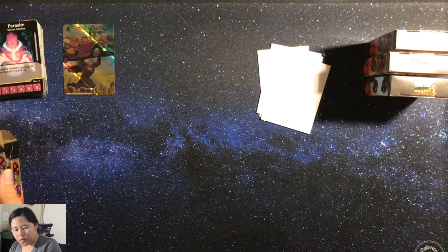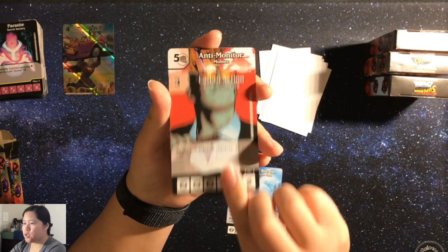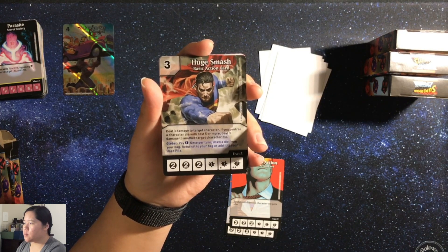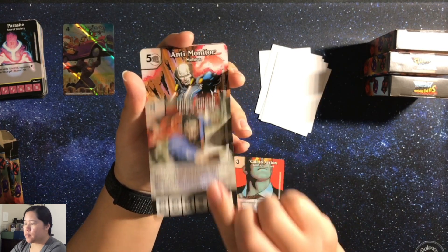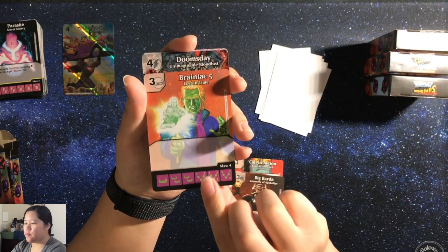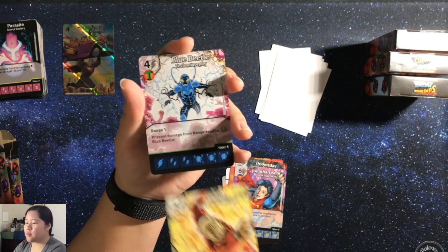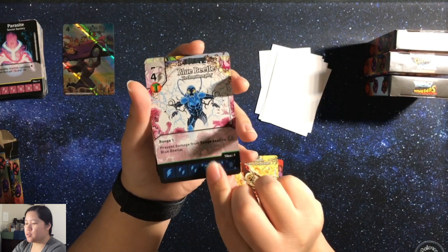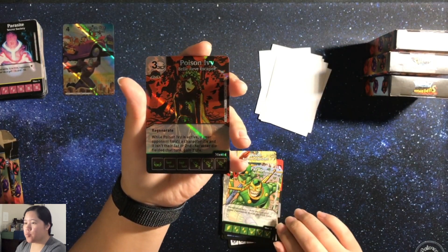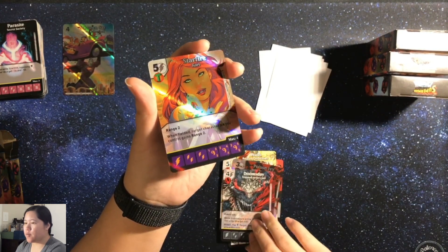We're halfway through for sure now. We have Arctic Breath, Call to Action, Huge Smash, an Anti-Monitor, Big Barda, Brainiac 5, Doomsday, Jonathan Kent, Orion, Blue Beetle — that's interesting — General Zod, Parademon, a Foiled Poison Ivy, Doomsday, and a Starfire Foiled.